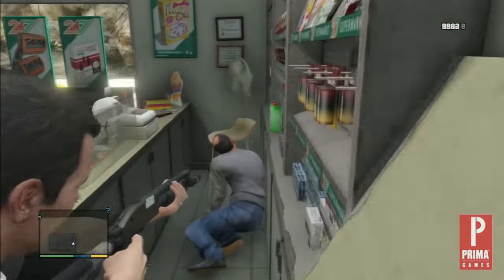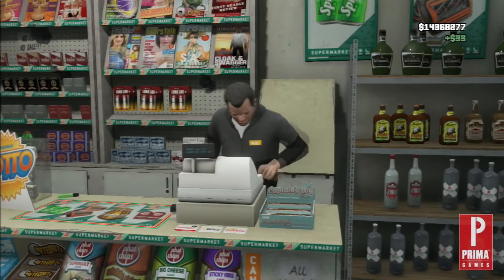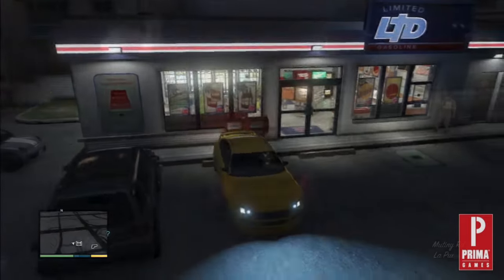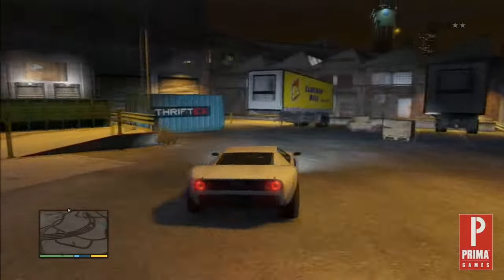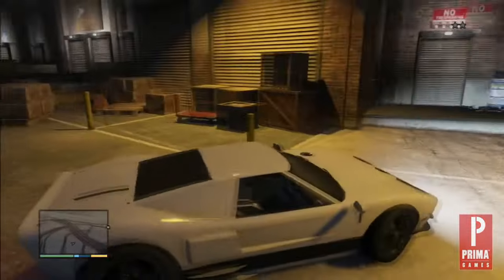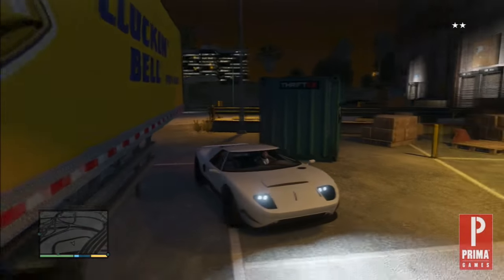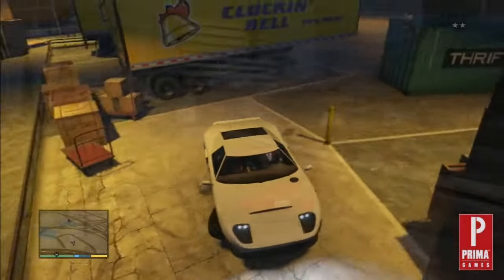Robbing the store is the easy part. The getaway is more complicated as you're going to receive a guaranteed two-star wanted level. Back into your parking spot so that you can speed away quickly. Know the area and find yourself a secluded alley to duck down. Even if the cops are on the streets all around you, the wanted level in Grand Theft Auto V works on line of sight, not distance. If you can get away from the crime scene without being spotted, hide out until the heat is off.